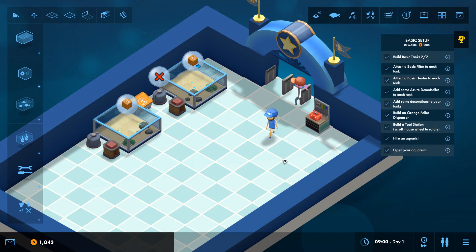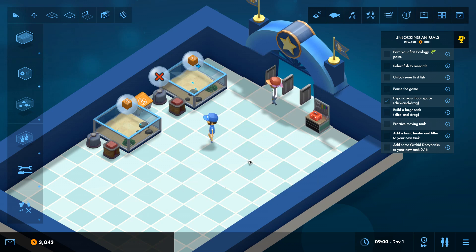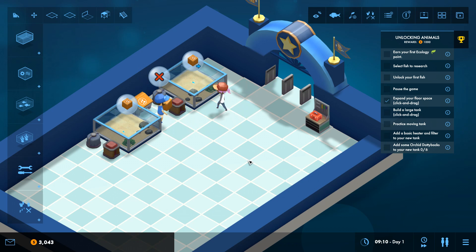Let's open it up — and here we go. Well done, your basic aquarium is up and running and your first guest has arrived. Whenever a guest enters your aquarium they'll pay some dollars to enter, which we can use to buy things. In addition, as they experience your displays they'll reward you with ecology points, which can be used to unlock new animals for your aquarium — so that's basically your research.